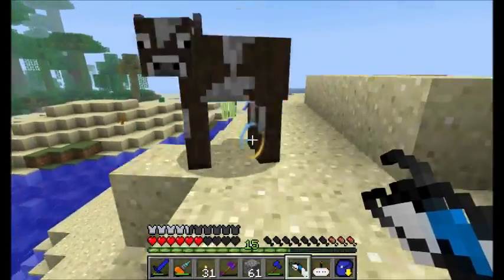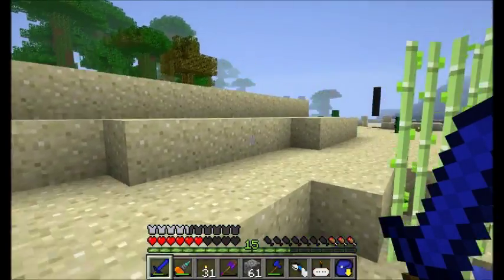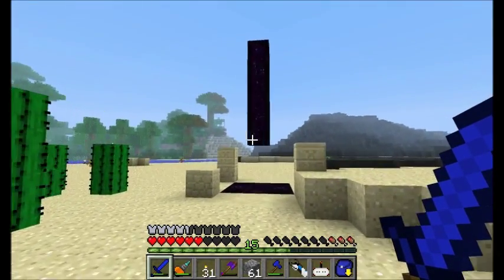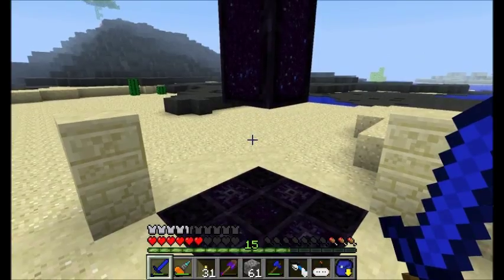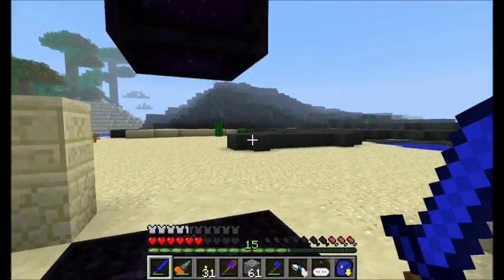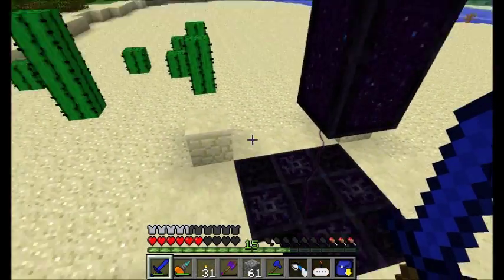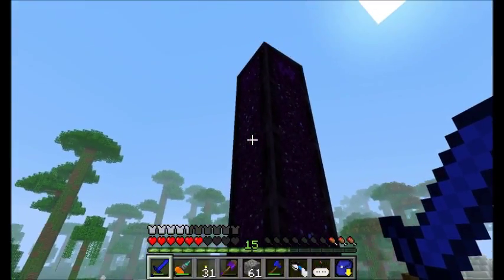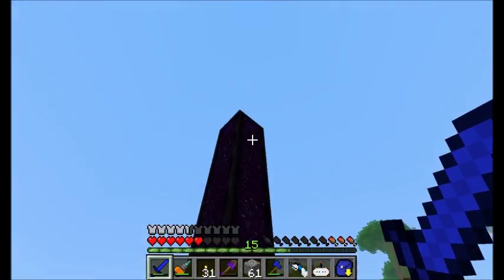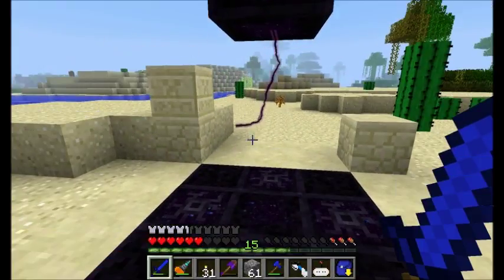I see something in the distance that's cool and worth showing you guys. This is a Thaumcraft obelisk — these things are really neat and I want to show you what they look like. The obelisk just floats and it's an object of wonder — a little sneaky and scary. Not many people know what it's all about. I will get to this in a future episode, but I don't have the items required at the moment. I'm going to note the coordinates.